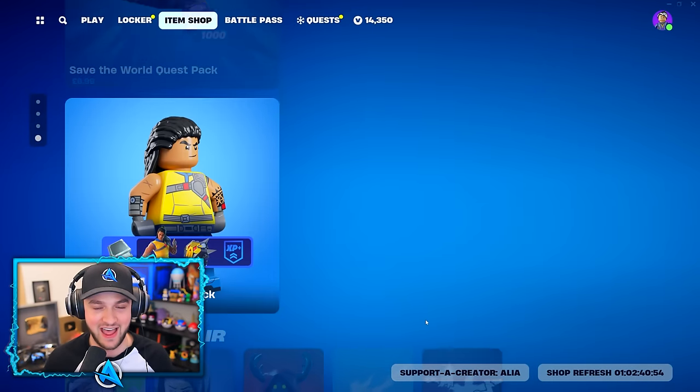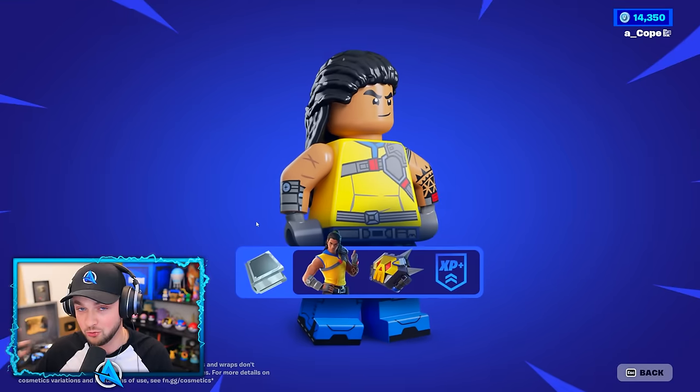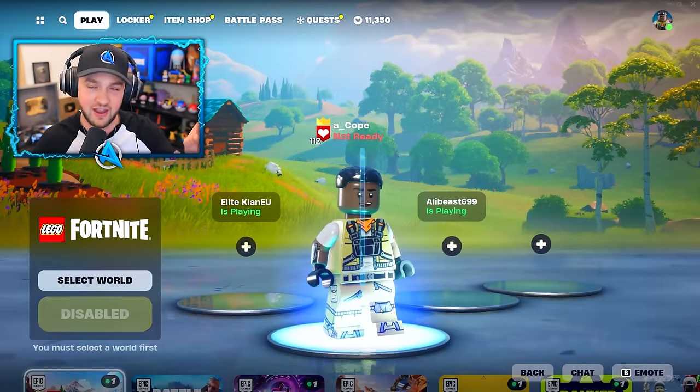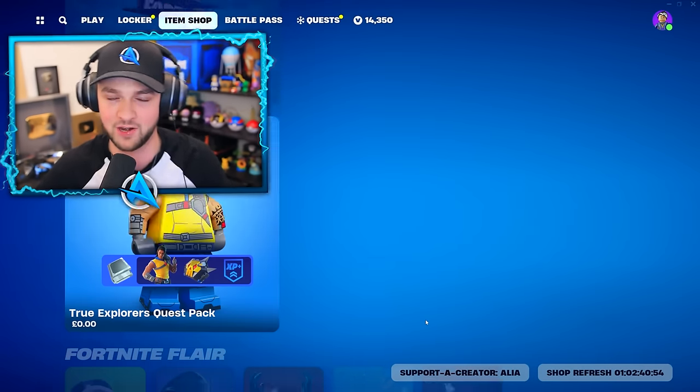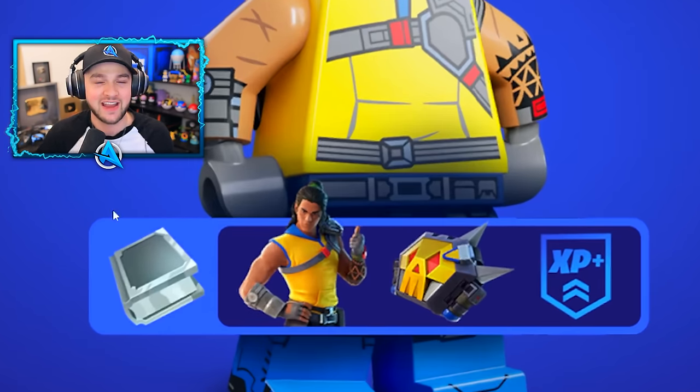But the free skins don't end there. If you go over to the Item Shop, you'll be able to find a free LEGO skin which is also a Fortnite skin. If it's not appearing in the Item Shop, select the LEGO mode first and then go back to the Item Shop, and it should appear for you. This contains not only the skin with both a LEGO and normal BR version, but a back bling and XP.